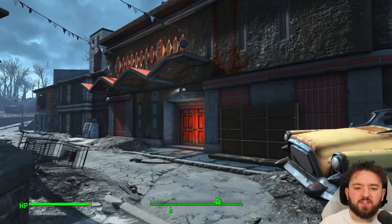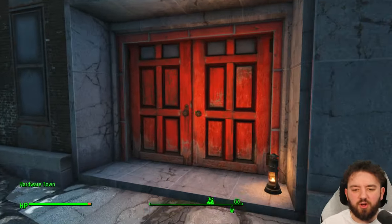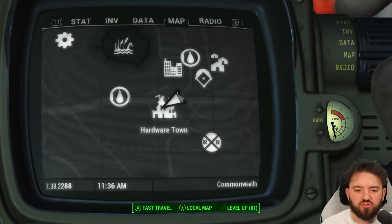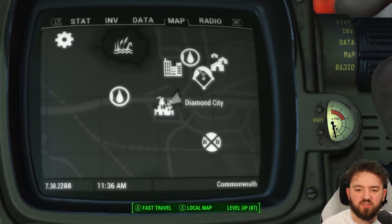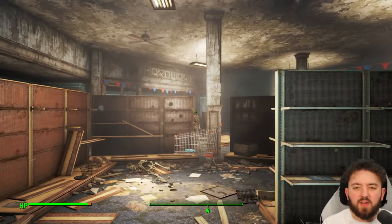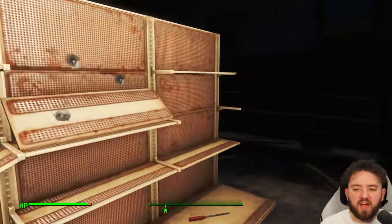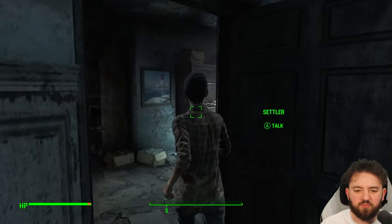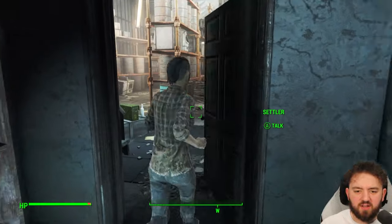This next one is located at Hardware Town, the place where you get ambushed by some raiders. You do have to fight through this little dungeon — it's just south of Diamond City. So when you're in the area, be sure to call in and get yourself this comic, as it unlocks some high-tech lights for you, both hanging and also some freestanding ones. Very cool.